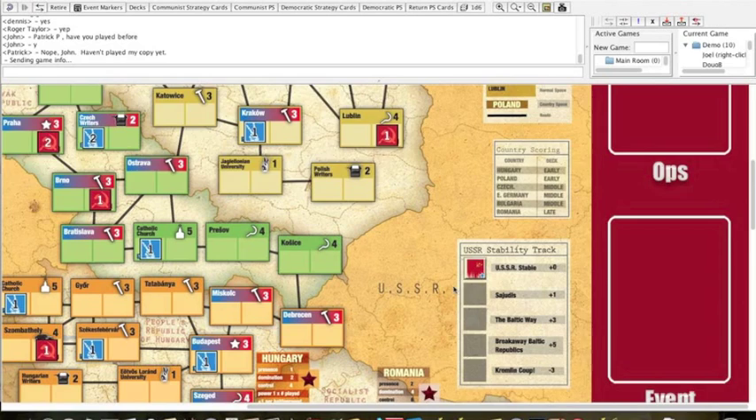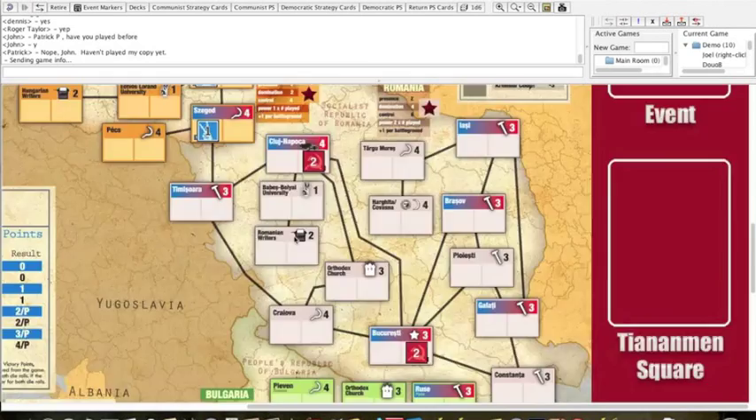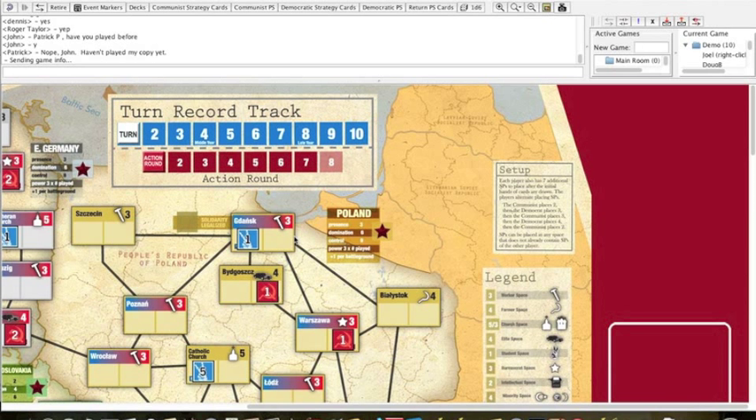The deck is divided into three segments: early year, middle year, and late year — kind of like early, mid, and late war in Twilight Struggle. When the marker on the turn record track reaches box four, the middle year cards will be reshuffled into the draw pile. Then at turn eight, the late year cards are added to the draw pile.